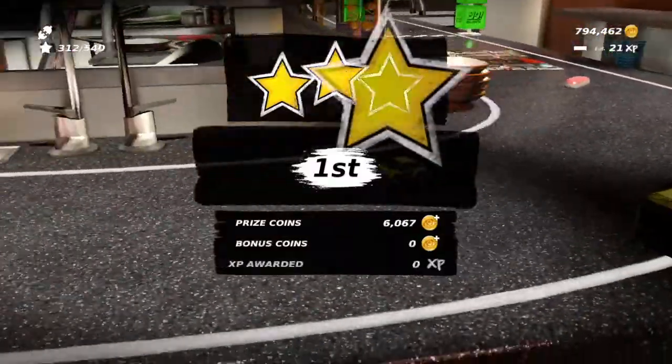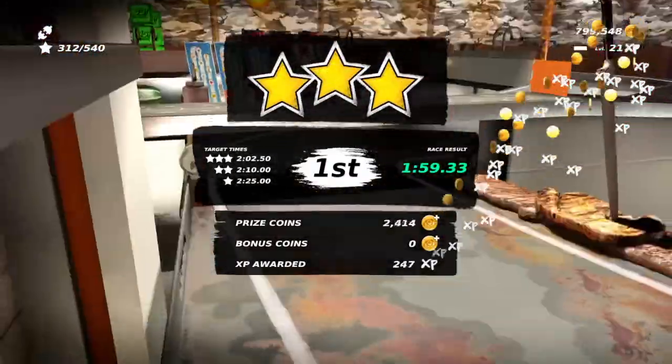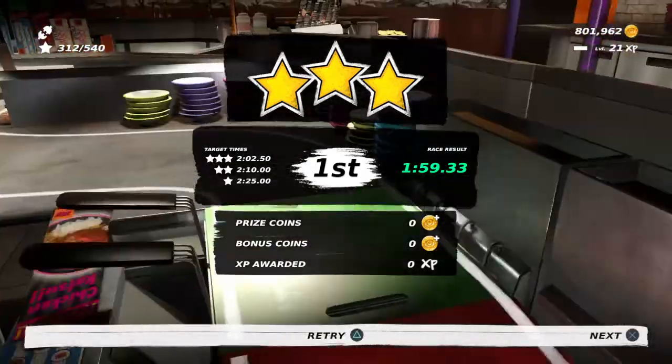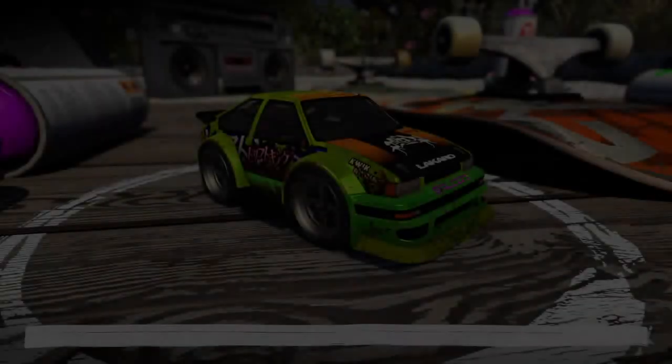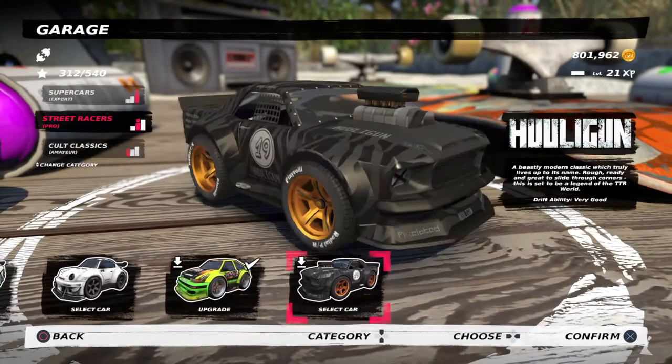All that sliding around gives you 59.3 seconds — the worst car in this session so far. Now on to the last and final car, the Hooligan.